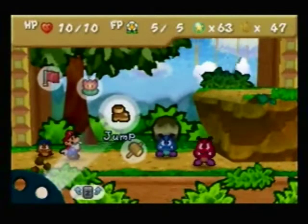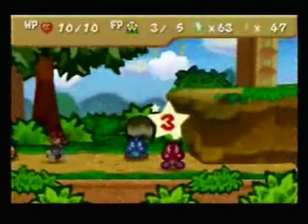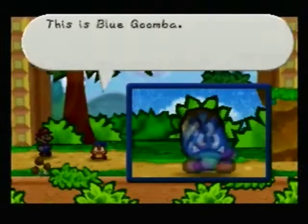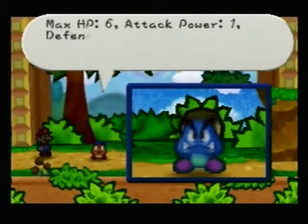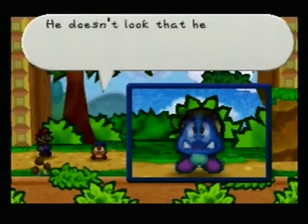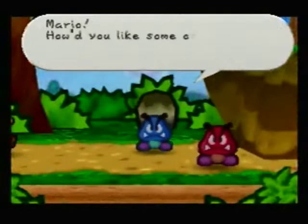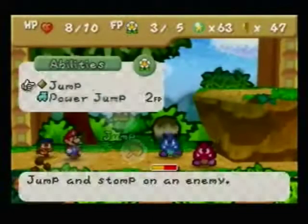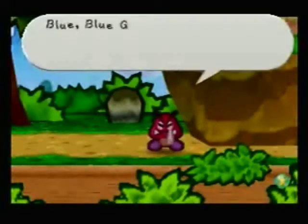The trick about this fight is that if you defeat one of them, the other one gets sad. We're going to show off Power Jump here for the first time — it does three damage. We might as well Tattle the Goombas. This is Blue Goomba — he's the younger brother of the two notorious Goomba brothers. Max HP is 6, attack power is 1, defense power is 0. He's one of the Goomba King's men and weaker than his brother, which is a sign to get rid of him first. Goodbye, Blue Goomba.